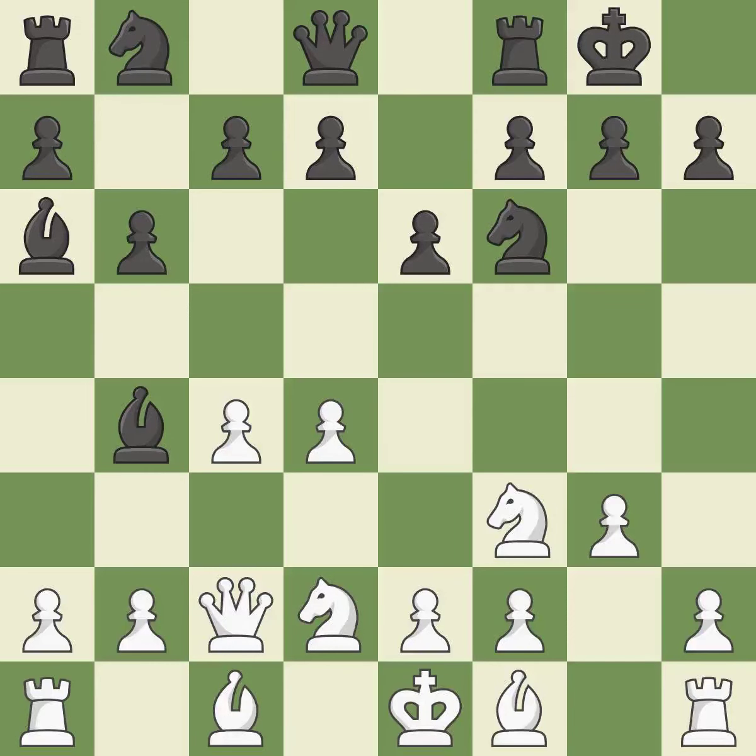Castling gets the King to a safer square, out of the center of the board, while also developing a rook. Castling kingside tends to be safer because the King is further from the center. It is the last book move. This poses a threat to strike a knight — it is quite good. This strikes at the center, countering the opponent's ability to grab space.